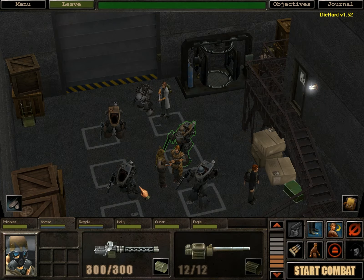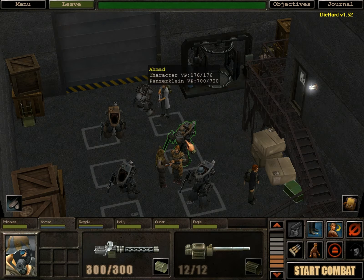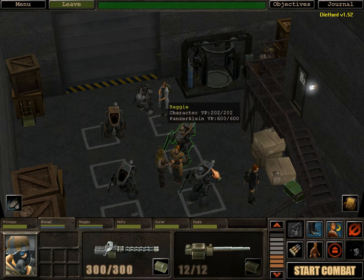Hello and welcome back to another edition of Let's Play Silent Storm: The Axis Campaign. As you may recall from our previous mission, we were given some new toys to play with and in this mission, hopefully, we are going to try them out. I say hopefully because there are some missions in this game that don't allow you to use your Panzerkleins. Off screen I have fixed up everybody's inventory so that they are fully equipped and ready to deal with whatever the game might throw at us.